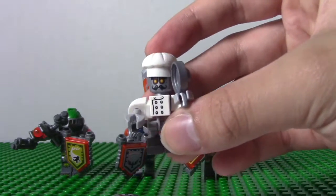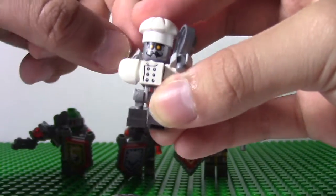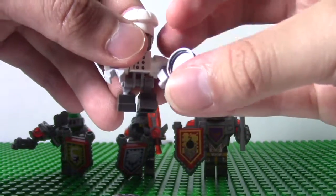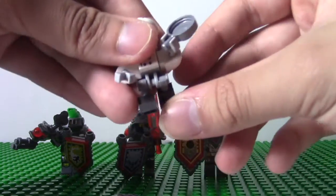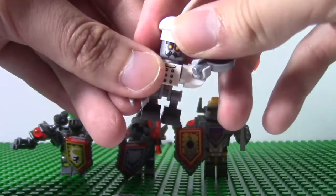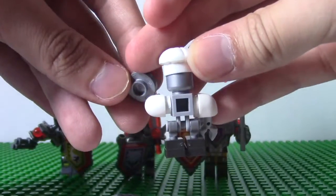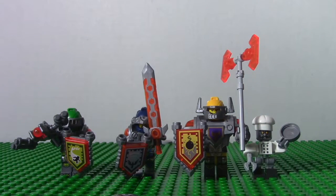Over here you have Chef Egglar, who is basically a RoboChef. His articulation works a bit differently from normal minifigures. You can actually spread out his hand so he can hit an enemy with his pan. He has Ninjago skeleton legs from 2011, a chef hat, and a face with a mustache — he sort of looks like Mario. On the back there's basically nothing. That's it for the good guys of the set.